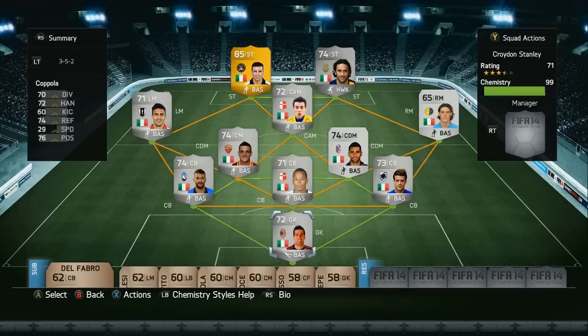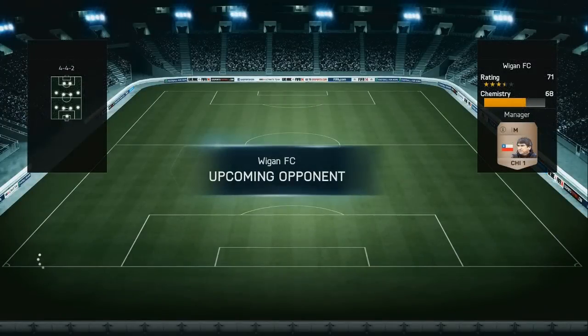Welcome to the return of my road to retirement series. As you can see by looking at the squad on screen, the reason we are bringing back this series is because the legend that is Antonio Di Natale has actually announced his retirement from football at the end of the season. He has played around 40 games for Italy and over 300 games for Udinese, so he really is a legend in Italian football.